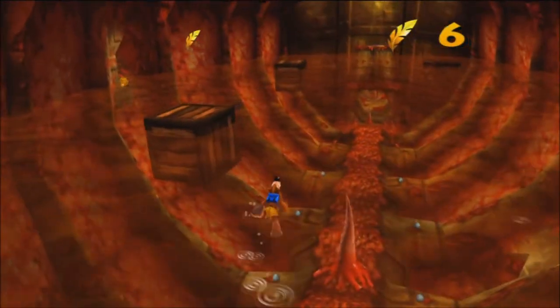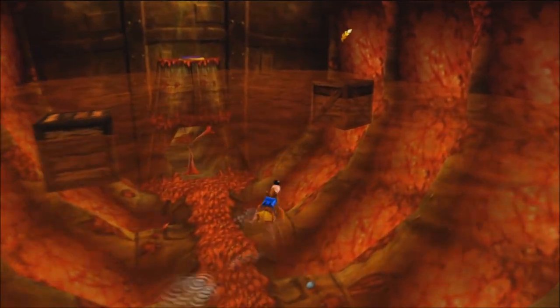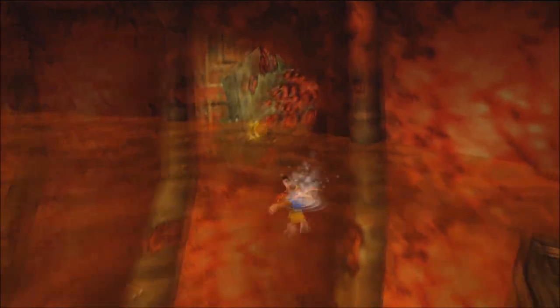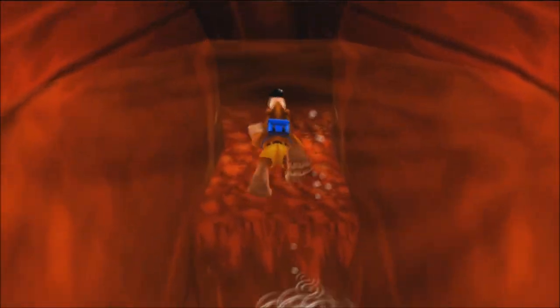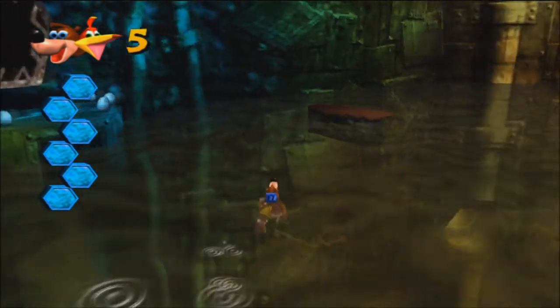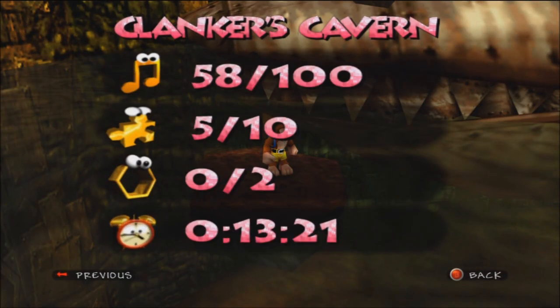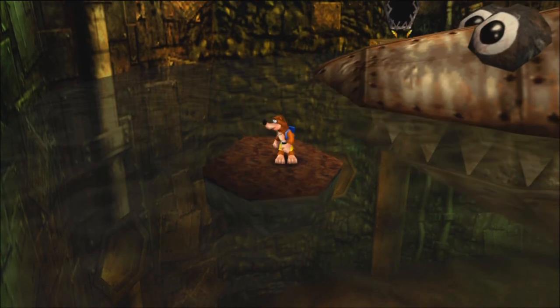Now that we've done that, we've pretty much finished all there really is to do in Clanker's body. We've collected a couple of Jiggies, cleared up his dental problems, and found Bottles' one hidden move. We can leave through his gills and start the outside of the level — lots of swimming in garbage water. So far, if we take a look at our totals for this world, we've got over half the notes and half the Jiggies. There are two honeycomb pieces to find in this world, which I'll keep an eye out for, and we'll hopefully make more progress in the next video. Thank you guys so much for watching and I hope to see you next time.